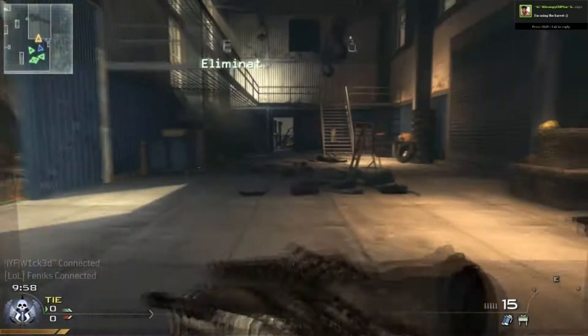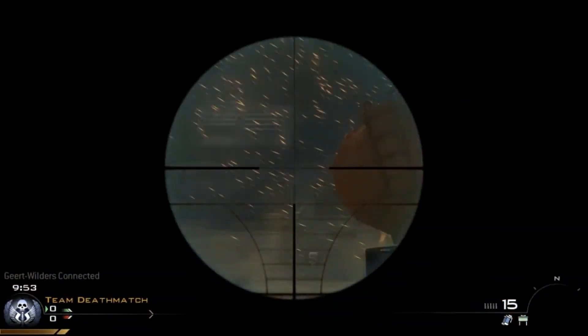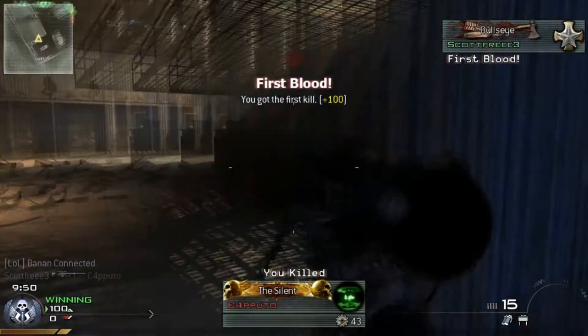Our next example is starting as Task Force 141 in Scrapyard. Turn right, run straight to the shed, aim down by the jeep, take a shot and you should pick somebody off.